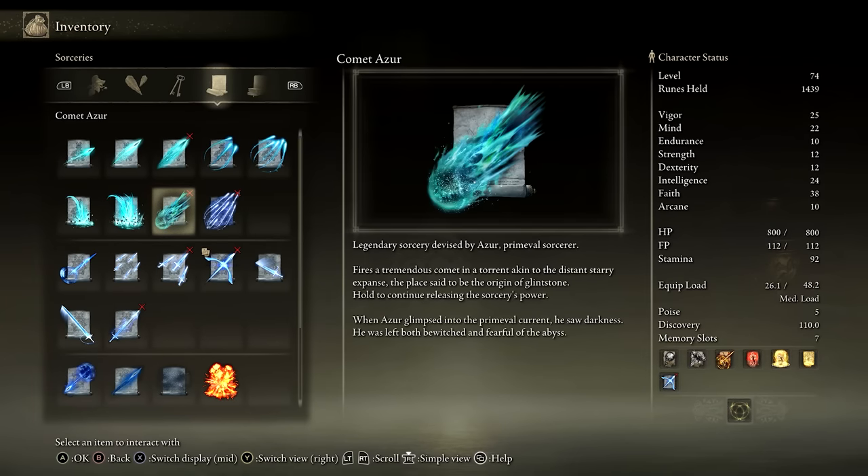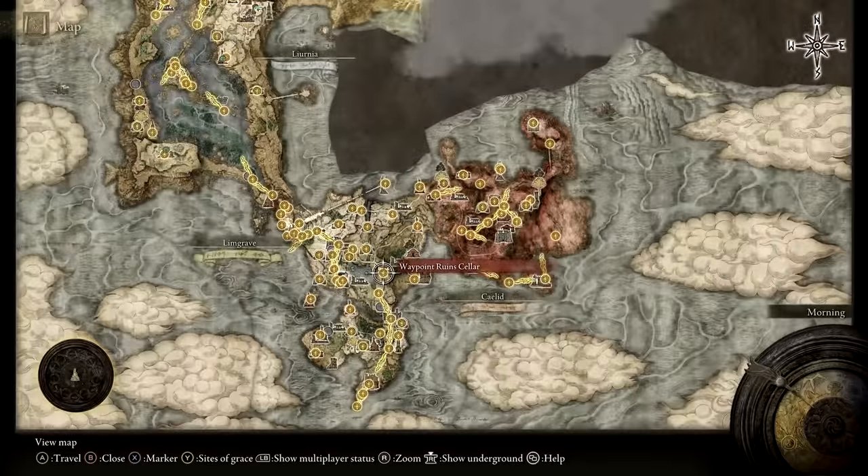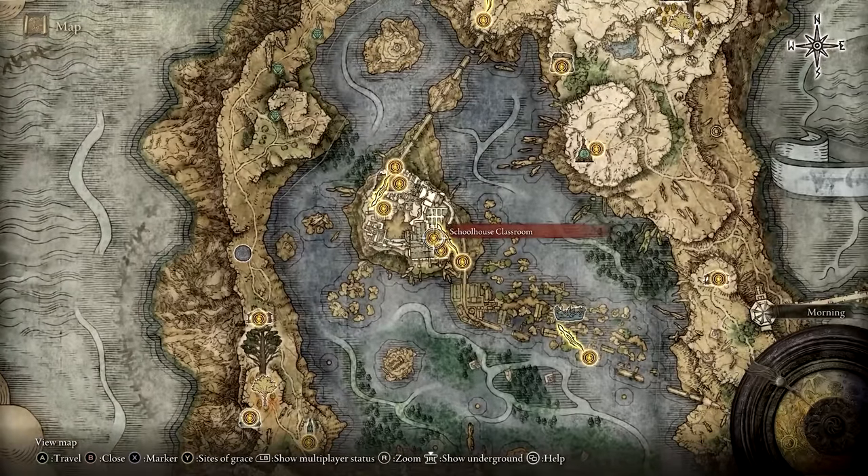Next, you will need to acquire the legendary Comet Azur Sorcery. To reach the area where it's located, a secret method of transportation to Volcano Manor will need to be utilized. Start by traveling to the Schoolhouse Classroom Site of Grace at Raya Lucaria Academy.